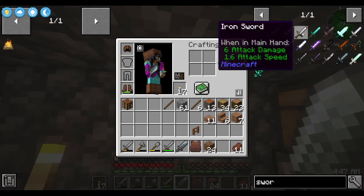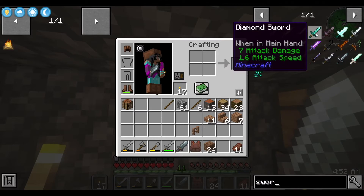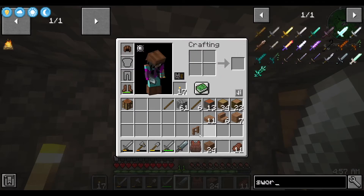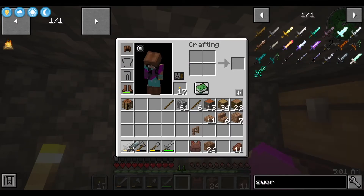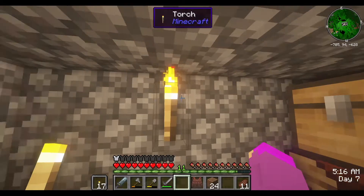Let me look at swords for comparison. Oh, that's even better than an iron sword. It's even better than a diamond sword — attack damage 7, speed 1.6. Oh, that's even better. Nice, nice, nice. I like this mod.